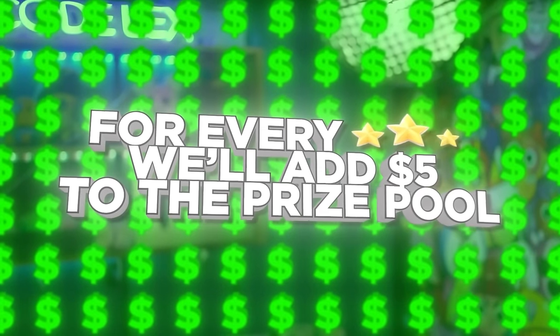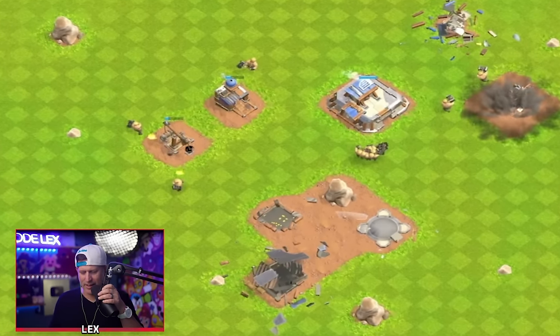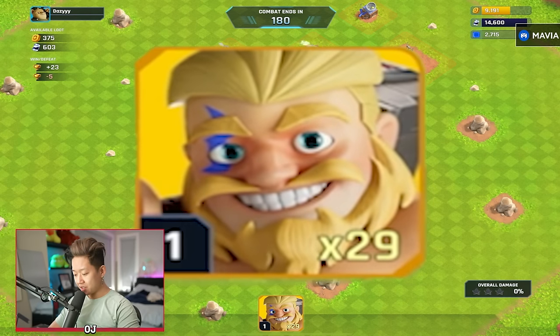I'm going to start attacking for real because I want to earn some money towards this prize. I'm about to get everybody at home a chance to get some more money. I'm dominating this base right now. I think my level Stryker doesn't cost any oil. For now.